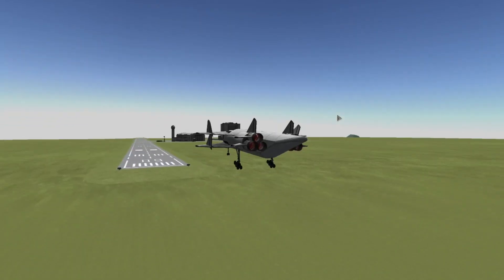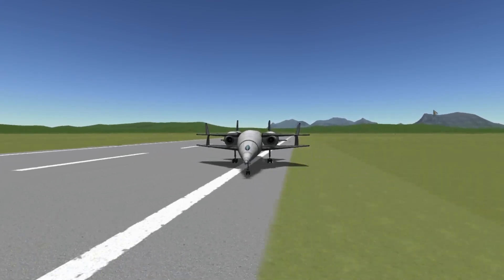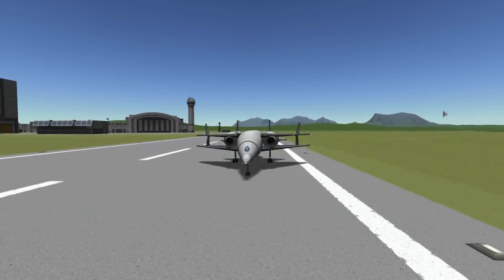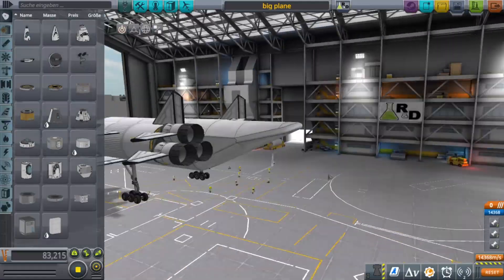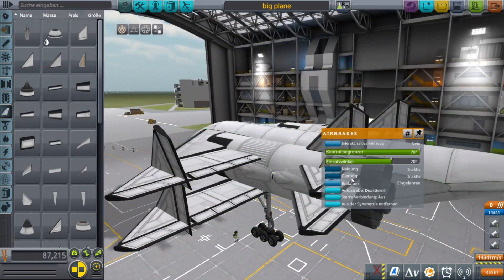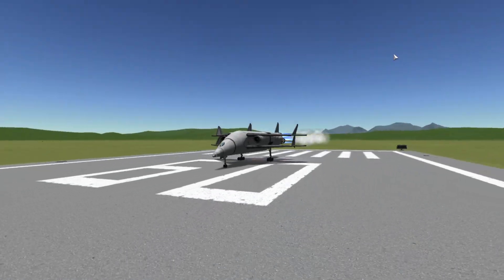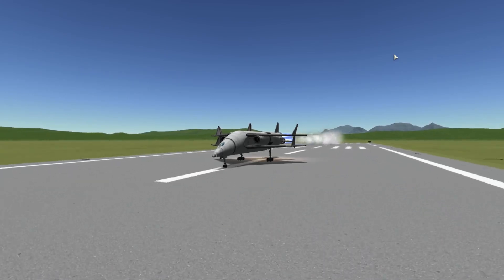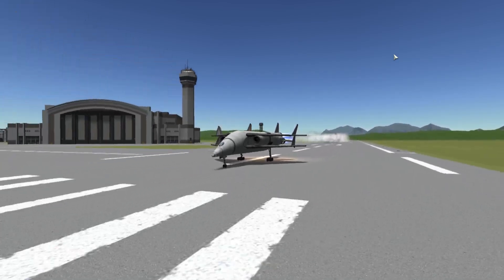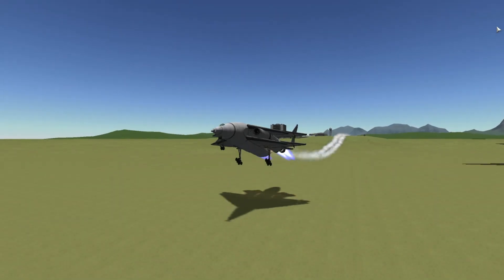So at this landing attempt I realized this thing can go really slow and it's very hard to brake. As you can see there I hit full brakes and it just won't brake. Looking at the footage I could have adjusted the strength of the landing gear — the braking power — and that helped in the other attempt but I just forgot in this situation.